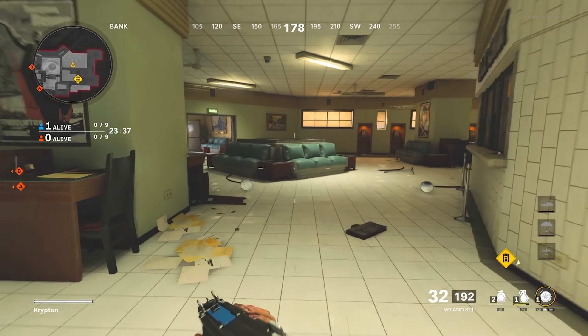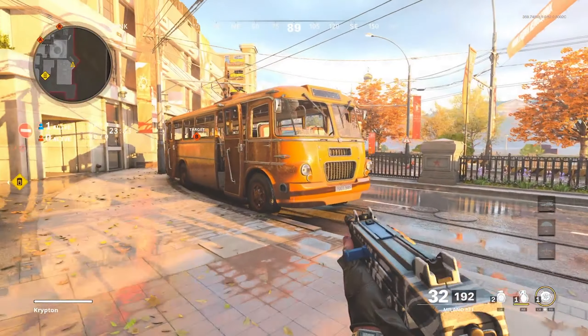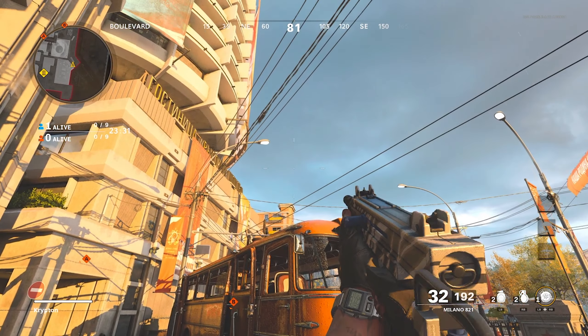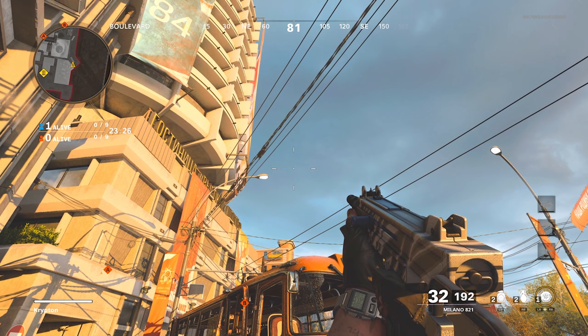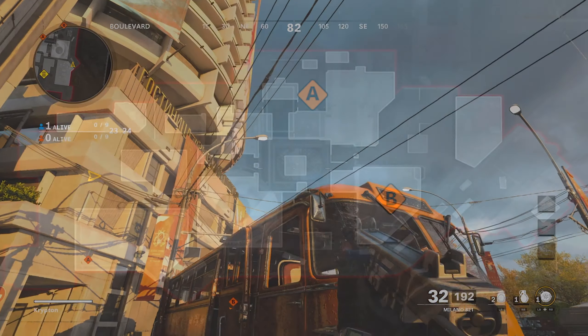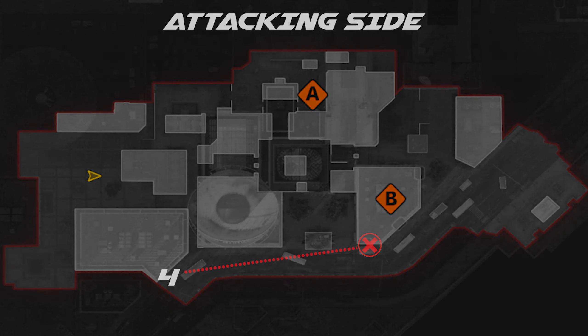For the fourth spot on the attacking side, you're going to want to come to the right off spawn over to B. Stand just to the other side of this bus. Aim up in line with the edge of that button, sort of just above that light as you can see my crosshair here. Hold your nade and throw it — it's going to kill anybody around that alleyway beside the bus station, allowing you to rush through the outskirts to get to B.